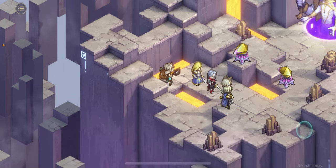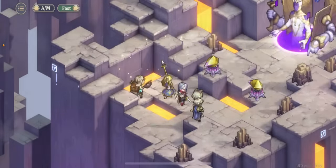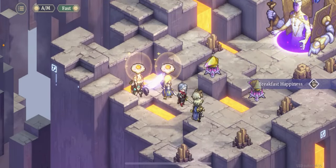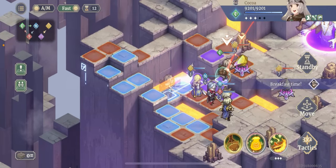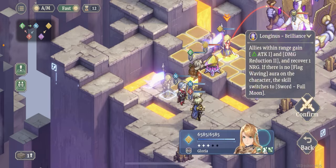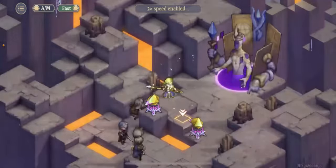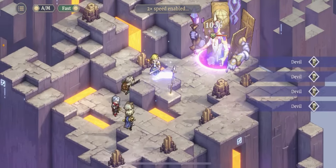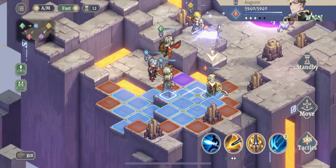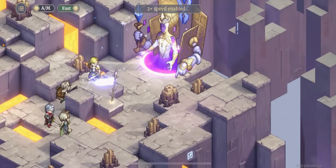I'm going to do two different tests — one without anyone else buffing her damage, and one with. Let me just get into position here, give me a couple of turns. At the beginning of the second turn I will be able to do this test. I'm just showing you what I'm doing so that you can make sure I'm repeating the exact same things on the next turn.